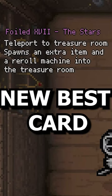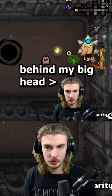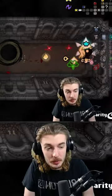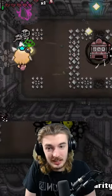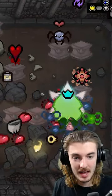This spawns an extra item, and we can actually use this to get a restock machine in here. If we can get another item down, we can just reroll until we find something good. So now the priority has changed to popping stuff down in the item room. Approximately 10 hours later...